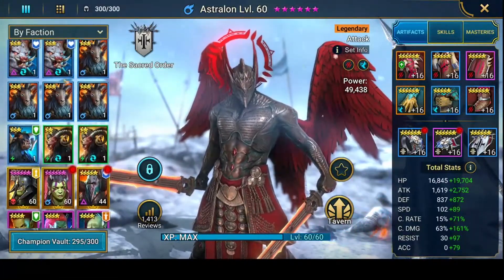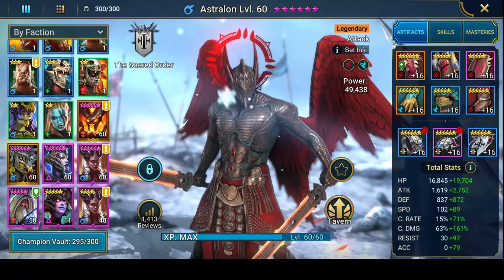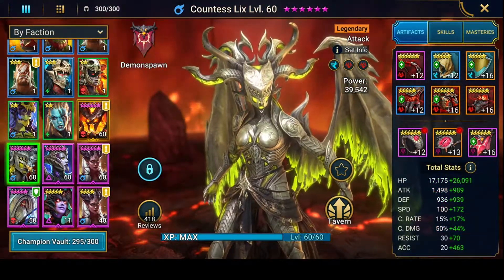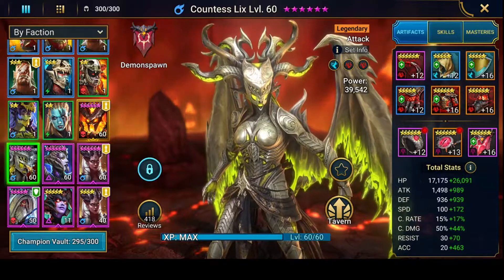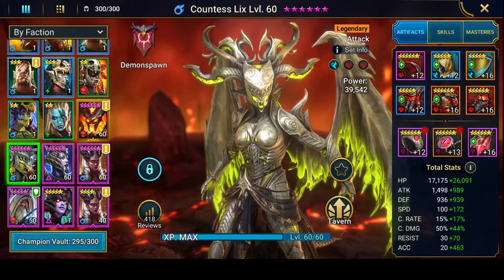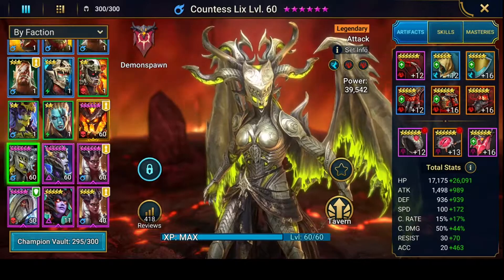The only difference between the two was I used Contracture the first time, who is a legendary void. This time we use Countess Lixis in this replay. I kind of feel that Countess Lixis is a bit more accessible to everyone, especially just the weekend going past with the 150 shards, depending on who pulled out for that event.